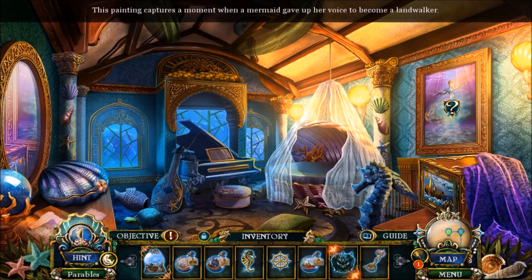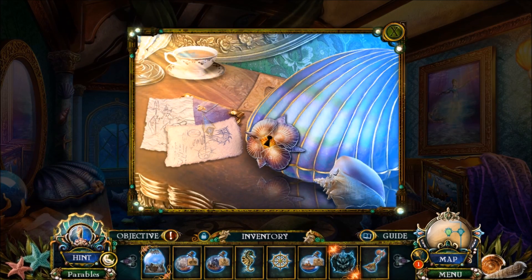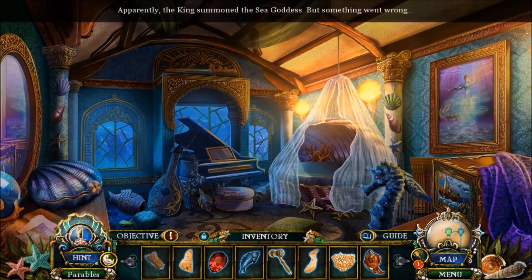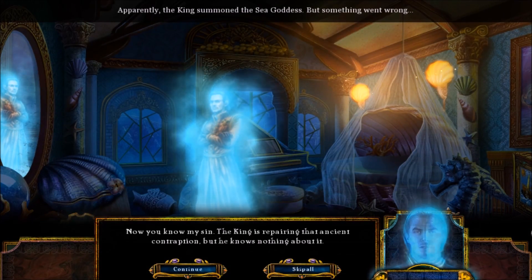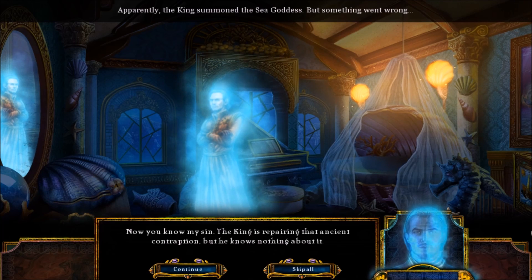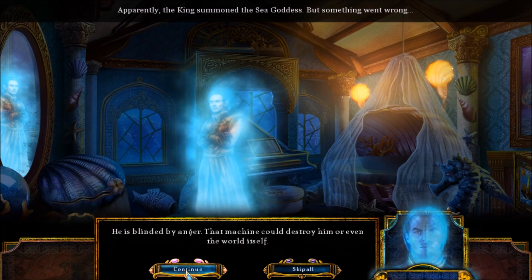This painting captures a moment when a mermaid gave up her voice to become a landwalker. And apparently the king summoned the sea goddess, but something went wrong. Now you know my sin. The king is repairing that ancient contraption, but he knows nothing about it. He is blinded by anger. That machine could destroy him, or even the world itself. Well, don't do that.